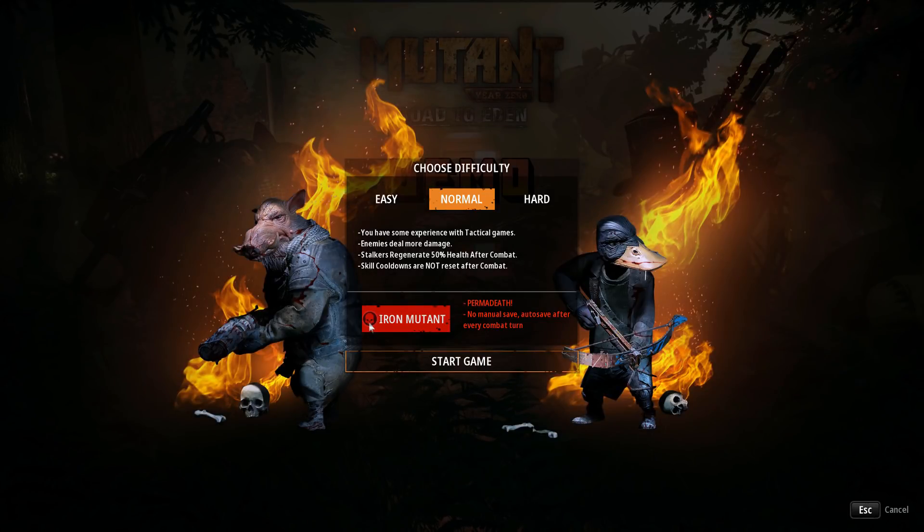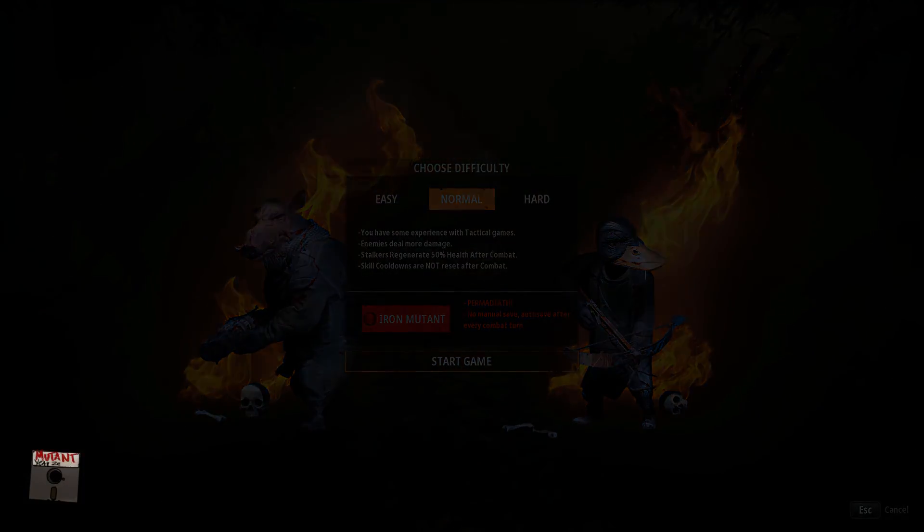Iron Mutant mode means we won't be allowed to do any manual saves. Animals deal more damage, stalkers regenerate 50% health after combat, and killed cooldowns are not reset. This is just like XCOM's Iron Man mode — you can't reload if something goes wrong. If you die, you die. But we ain't scrubs, so we're gonna try this, and we're going completely blind — we have not tried this demo before.